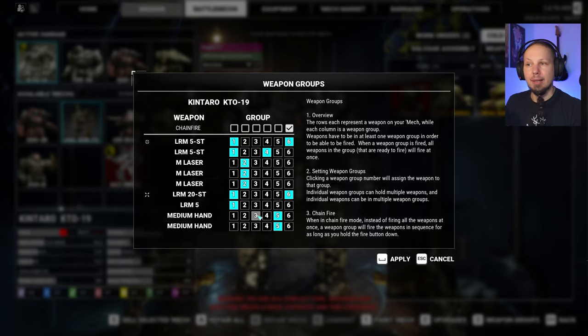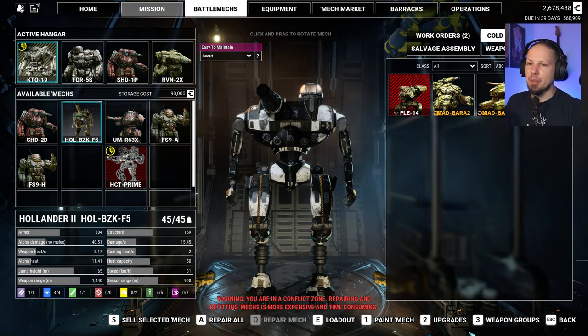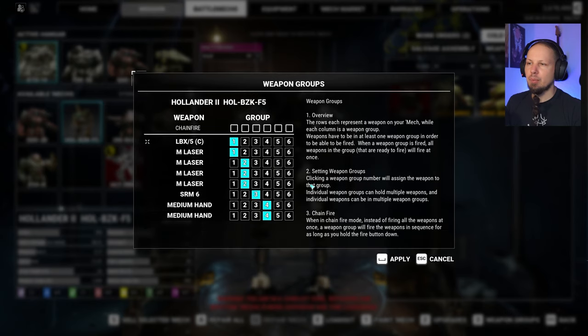All of the missiles on the 1, lasers on the 2 — because people will always try to fire their first fire group first, and if they cannot get that done they cycle through. Let's do it like this: 20 here, the 5s on the 3 for a bit of chain fire action. And then we've got this as a chain fire fire group for the medium lasers. Looks good — apply. Same with the Hollander — just changed the build, so let's go ahead and set the weapon groups correctly.